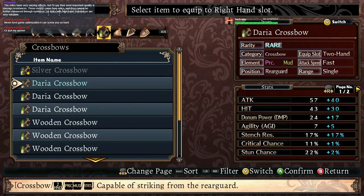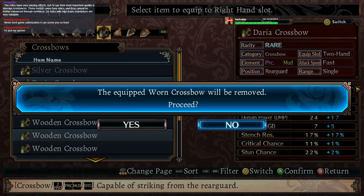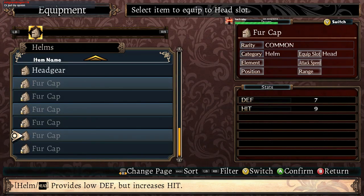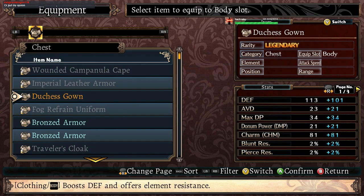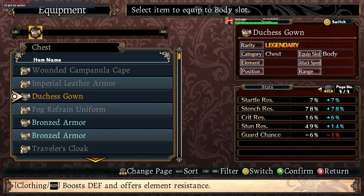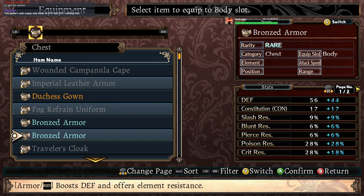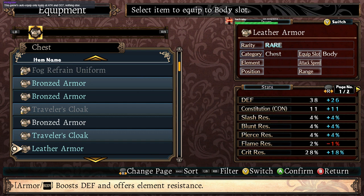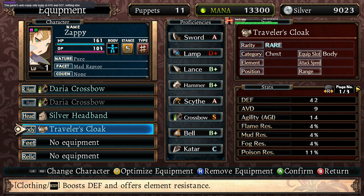Zappy, you need a new crossbow — a good one. Not as good as that one, unfortunately, because that's something entirely too good. But this will be good. Max DP and Dom goes up by a couple of things. Agility — sure, I guess, for that. Only attack and defense and nothing else. That kind of sucks, but I guess I'll do it for Zappy to see what it comes up with.